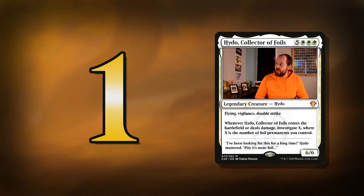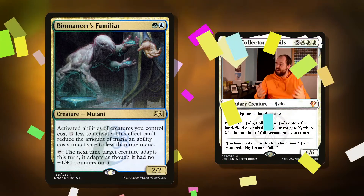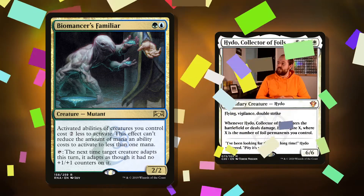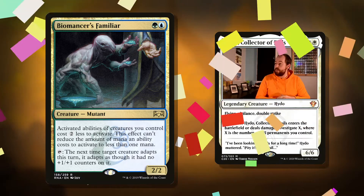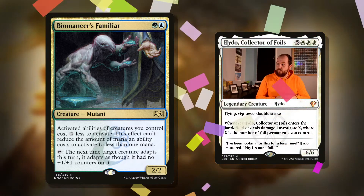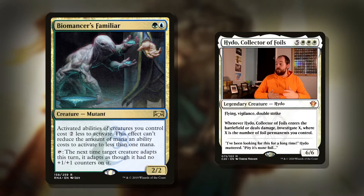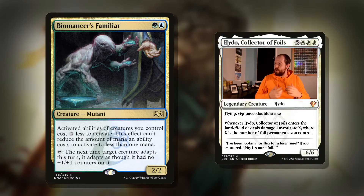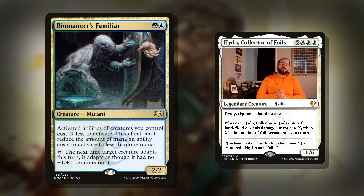Which brings me on to my number one pick. This commander is all about the activated ability, so let's reduce the cost of that ability. Biomancer's Familiar — two mana for a mutant. Activated abilities of creatures you control cost two less to activate. This effect can't reduce the cost to less than one mana. So our commander's ability will cost just a blue and a green. If we're talking about that bounce land trick — when the bounce land comes in untapped — that green and blue will pay for it and we can just draw our entire deck and put everything onto the field.